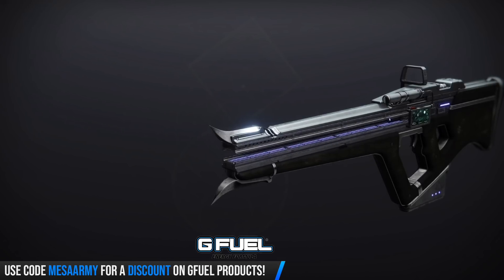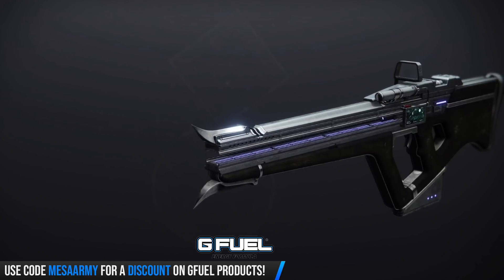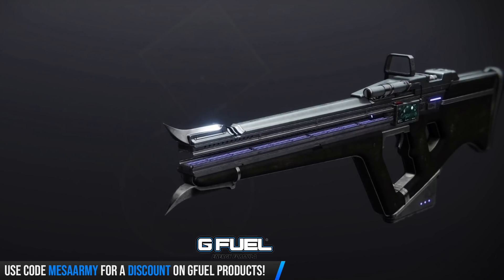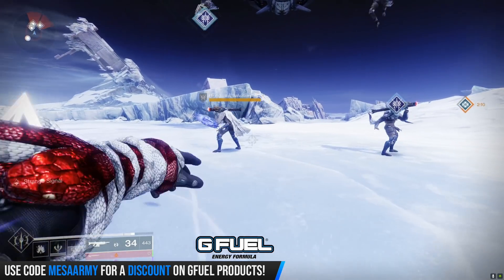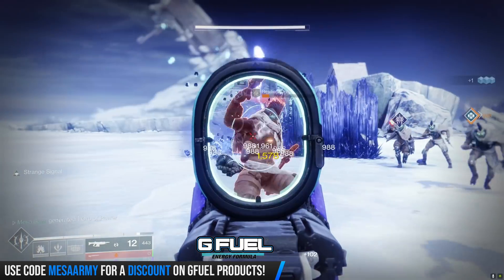Then we have our first linear fusion rifle for the season, coming from the Hunt for the Wrathborn quest. It's a precision frame. In terms of perks, you can get Firmly Planted, Killing Wind, Pulse Monitor, Moving Target, No Distractions, Outlaw, Quick Draw, Unrelenting, Demolitionist, Thresh, Kill Clip, and High Impact Reserves. The curated version has Extended Barrel, Ionized Battery, and No Distractions with Kill Clip.